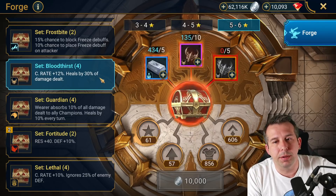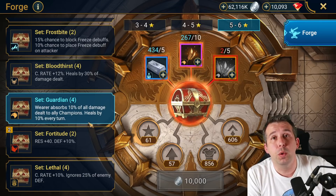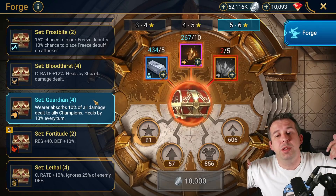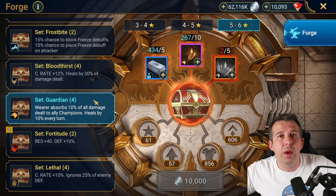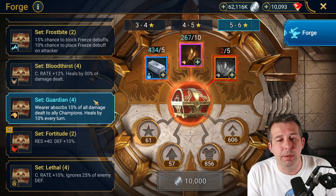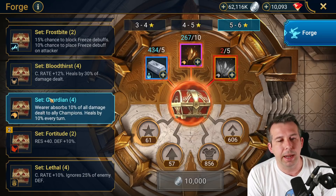The best set in rotation two is guardian, which is also available in rotation three — you get it from killing the griffin. Guardian is like having ally protection within your team plus heals per turn, almost like a low version of a regen set with a mini ally protection. It's very effective in arena defense teams and clan boss teams — any of the world record stuff, people are wearing guardian sets. It's very, very strong.